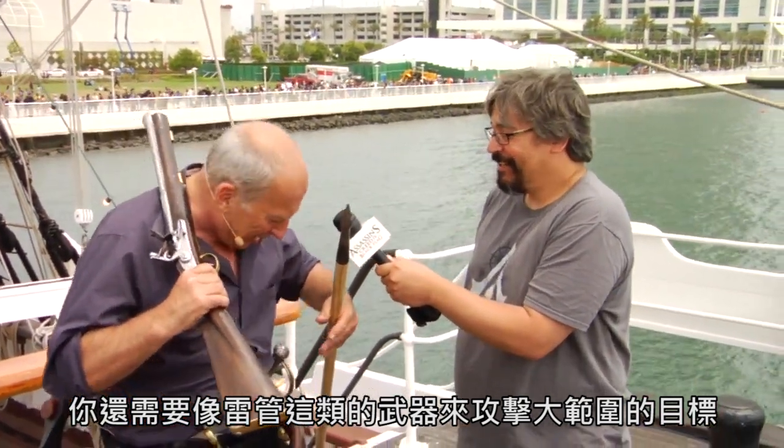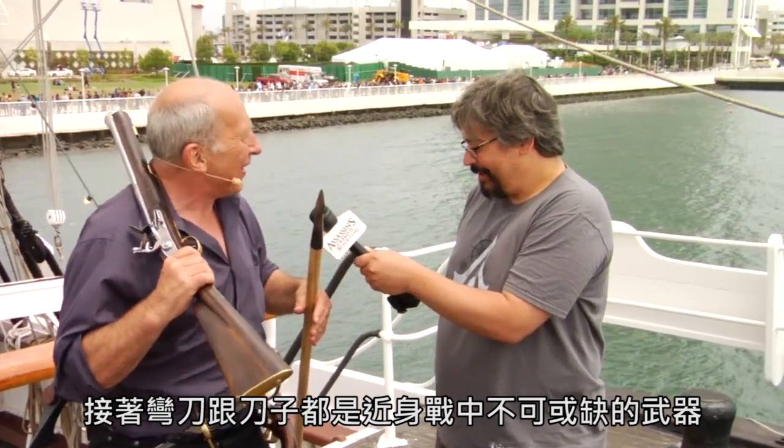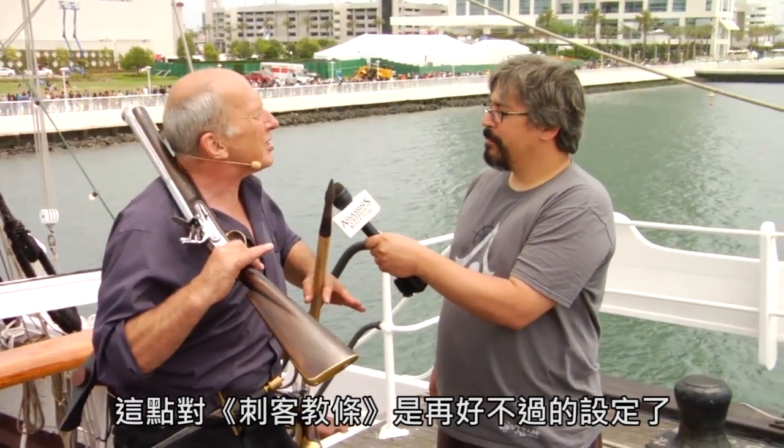You need muskets for longer range ship-to-ship. You need boarding pikes to push people away as you come up over the side. You need things like a blunderbuss, which is a big anti-personnel weapon to scatter them. Then you need your cutlasses and your knives for closer quarter fighting. So that's the thing about pirates — you need a lot of different weapons, which makes it so perfect for Assassin's Creed.